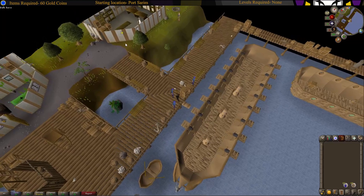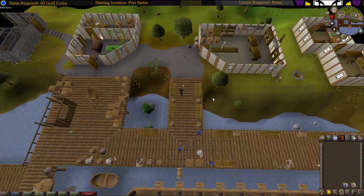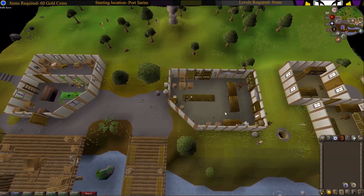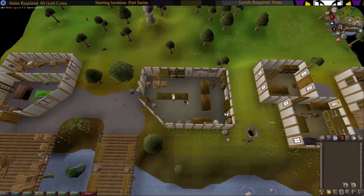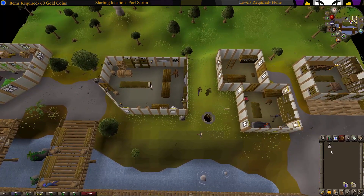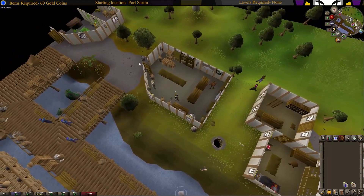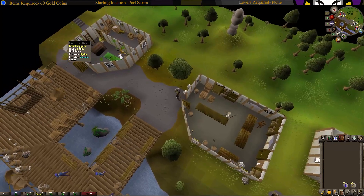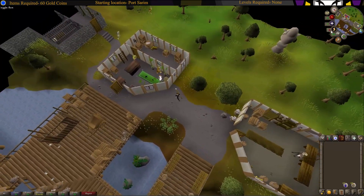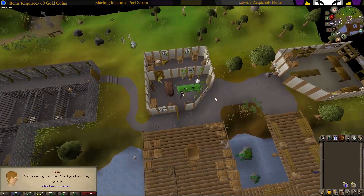Now go to the fishing shop, grab the apron, put on the apron, and talk to the shopkeeper right in front of the fishing shop. Wait for that guy.